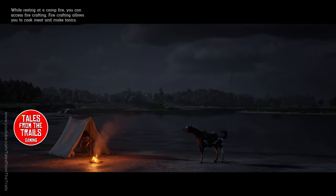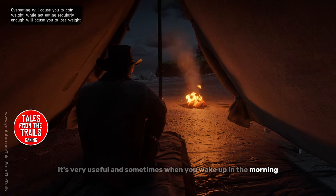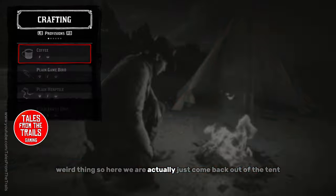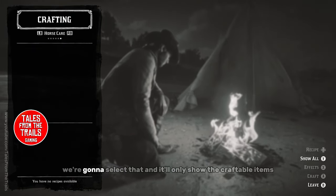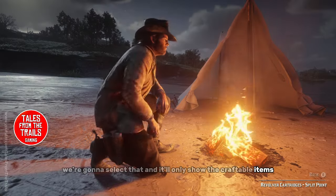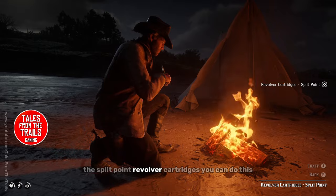Putting the tent up is very useful if it rains. Sometimes when you wake up in the morning you'll end up with a horse on top of your tent — a weird thing! Here we are coming back out of the tent. You see how it says 'Show Craftable' — we're going to select that, and then it will only show the craftable items.